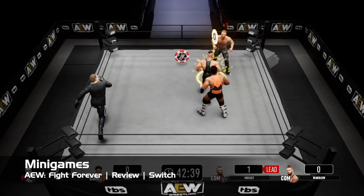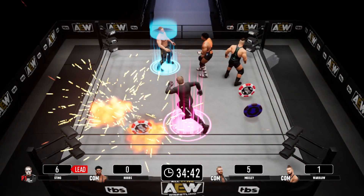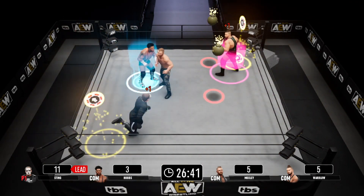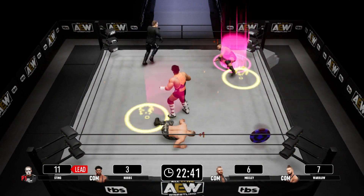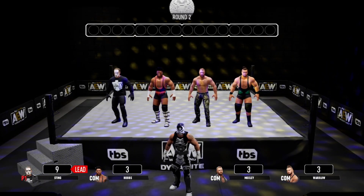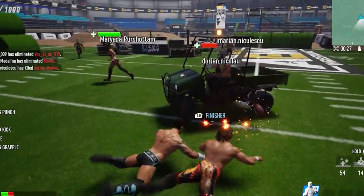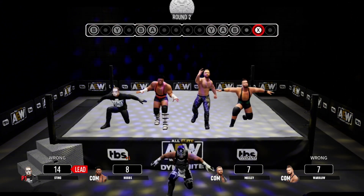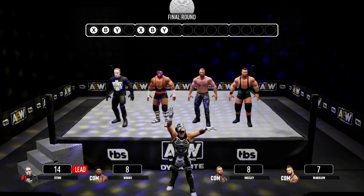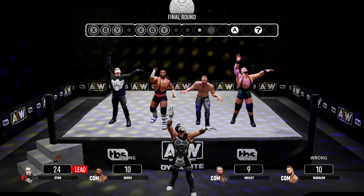Minigames are also part of the package in Fight Forever. These usually have no relation to the action in the squared circle — they're optional side games that can be run through relatively quickly. It looks like these would be a lot of fun to play with other people, but playing against the CPU is just okay. Controls are often simplified and feel a little bit shallow, as expected with minigames. Another mode called Stadium Stampede, a Battle Royale-type mode, is also planned for the game in the near future. If this is the only game you're buying this year and you're a huge AEW fan, this might seem cool as an aside, but if you just want to focus on wrestling, this mode is worth at least giving a shot, but it likely won't be something you come back to very often.